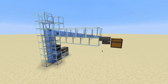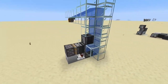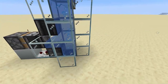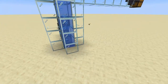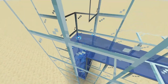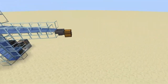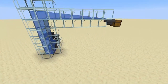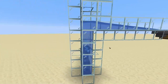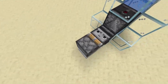Welcome back to another tutorial. Today I'm going to show you how to build this simple item elevator — specifically the circuit part. I'm not going to show you how to build the water elevator because it's fairly simple: you just need soul sand and some water. These are absolutely useful if you want to build a storage system, and they actually look cool.